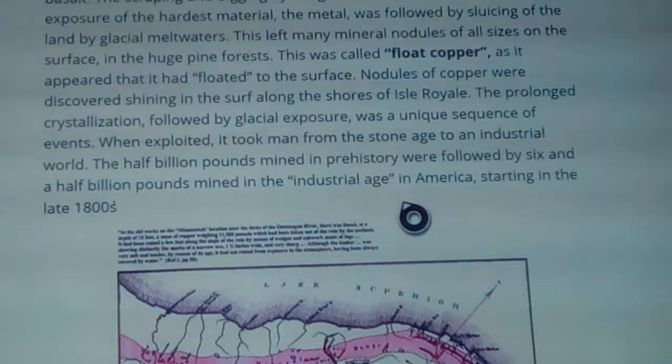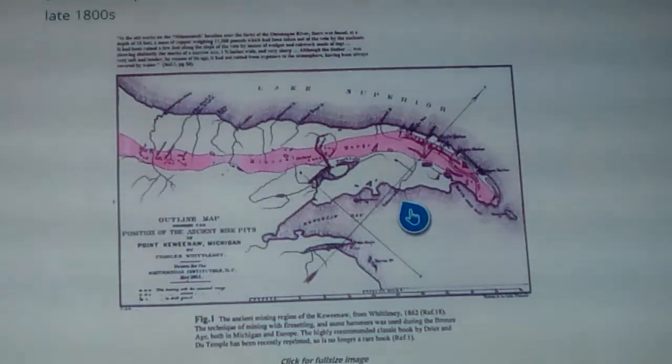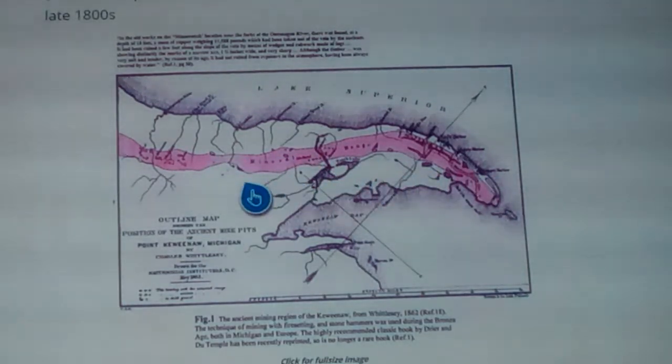They took out six and a half billion pounds in the industrial age — but there was already a half billion pounds mined out in prehistory. Think about that on the scale of how much copper we used through the modern age to make all those things. They're showing here a pink band where it runs along the Keweenaw Peninsula and Keweenaw Bay, with mines dotted along the way.